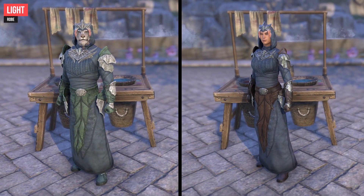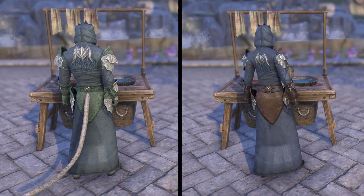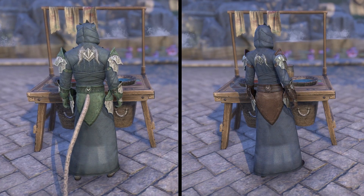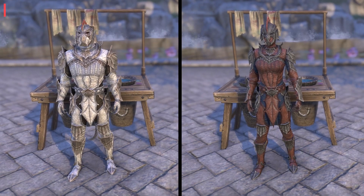To be able to obtain the Syrabanic Marine Style you need to own High Isle. To craft the Syrabanic Marine Style you need the style material Scalloped Rock Metal, which you can obtain by defeating bosses in the Dreadsail Reef Trial.